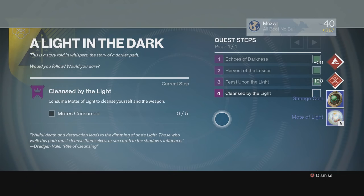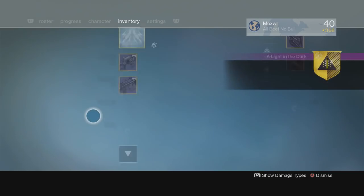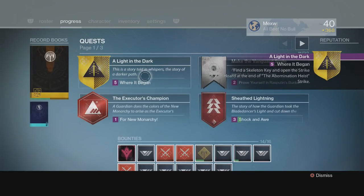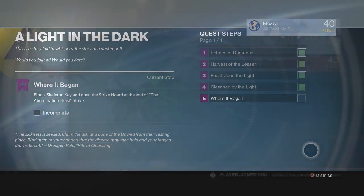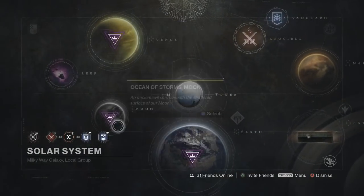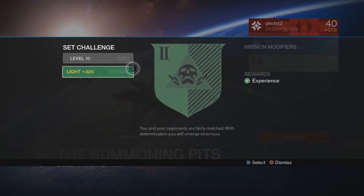You can see me there trying to shoulder charge to get that. Use five Motes of Light — easy, just like the Year One bounty, pretty much following the same steps. Next up, go to the Abomination Heist. If you don't know where it is: head over to Summoning Pits and set it to 320 light and it becomes the Abomination Heist.